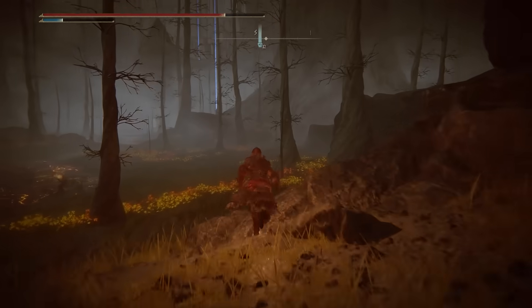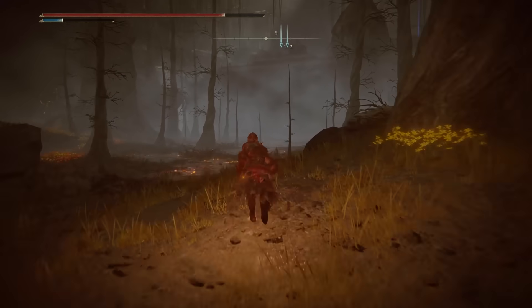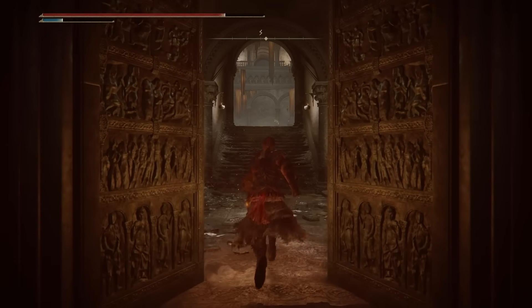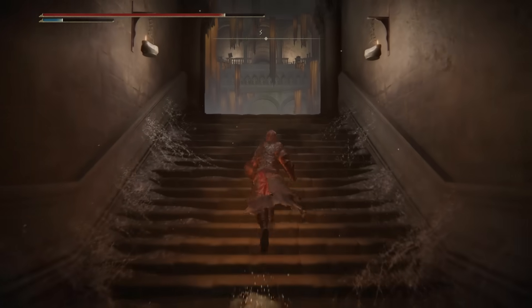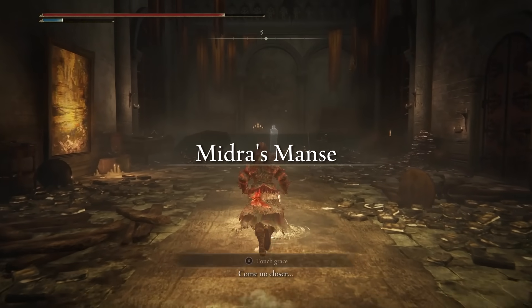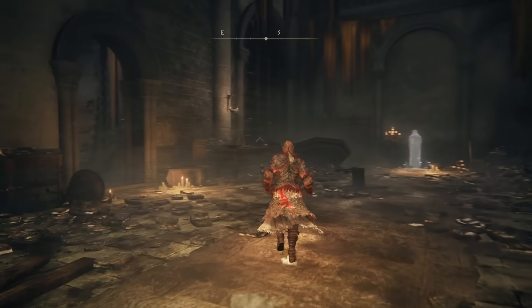From here it's really straightforward. You can already see the big manor in the distance and you just have to pretty much run towards it. Go ahead and make your way inside — there will be a Site of Grace as soon as you open up the door, literally just in front of you. From here I'm going to guide you through this entire mansion to show you where to find the boss as well as all the Sites of Grace. Just go ahead and follow along with me.